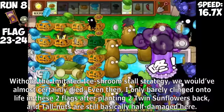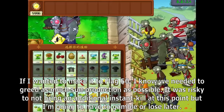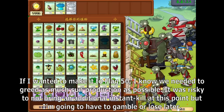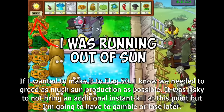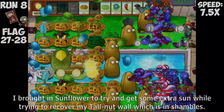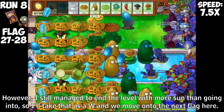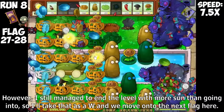I brought in Twin Sunflower just to recover some sun producers. Without the imitated Ice Shrimp doll strategy, we would've almost certainly died. I only barely clung on to life in these two flags after planting two Twin Sunflowers back, and Tallnuts are still basically half damaged. The next two flags bring back Buckethead Zombies, and thankfully we only lost one Umbrella Leaf. If I wanted to make it to Flag 50, I knew we needed to reach as much Sun production as possible. I brought in Sunflower to try and get some extra Sun while trying to recover my Tallnut wall, which is in shambles.